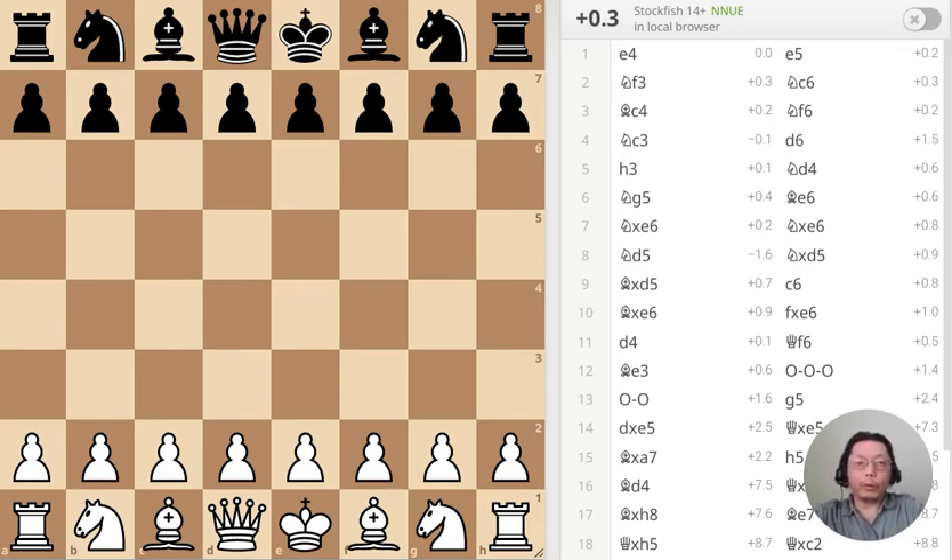Good morning, today's October 1st, 2022. I have a quick game for you. This is a technique I use when facing a very strong player — I don't want to go into tactical details, I want to clarify the position as soon as possible and try to go into the ending stage as fast as possible. This is a Four Knights game, Italian variation.